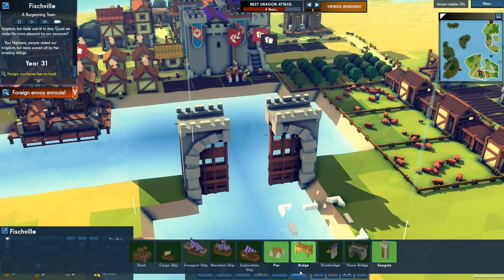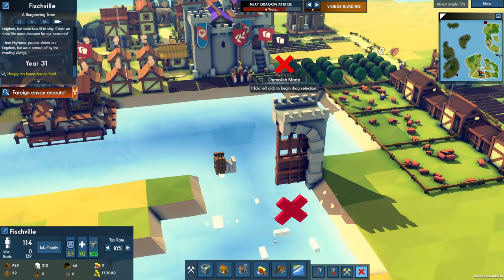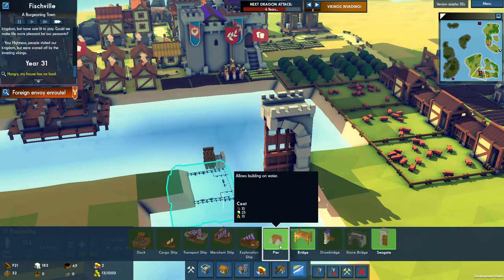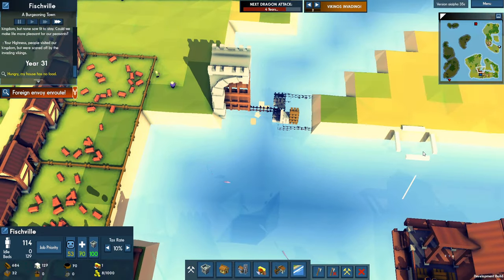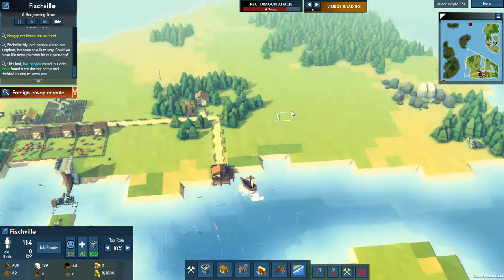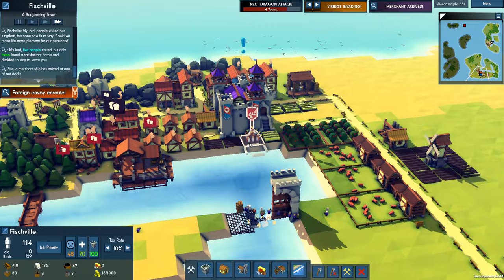How do I finish off the Seagate? Maybe demolish this and then build the Seagate here — that'll probably work well enough. Let's see how the foreign envoy is doing. The foreign envoy is here.